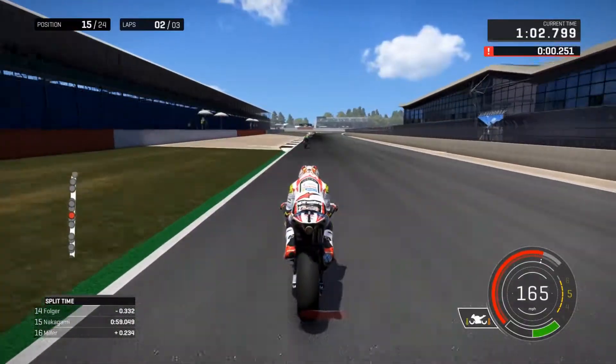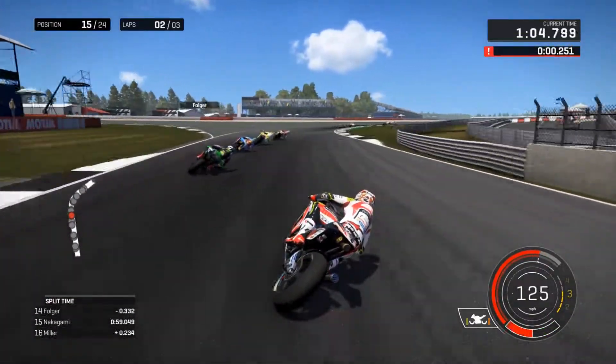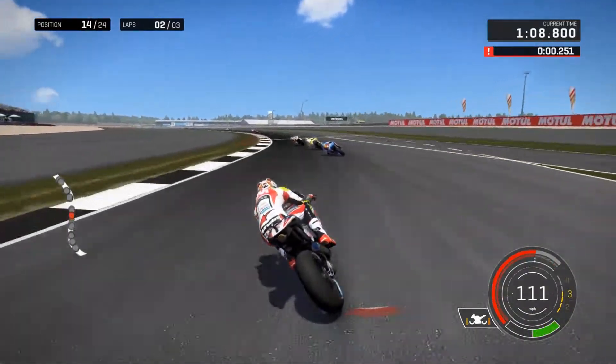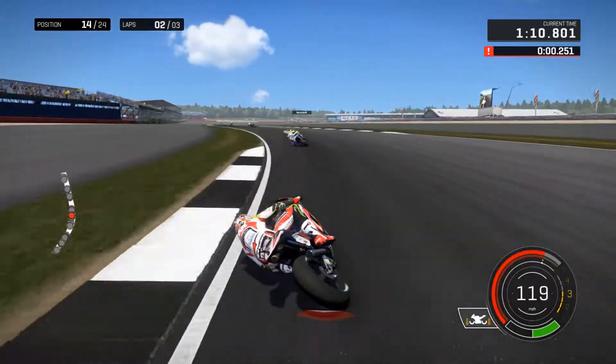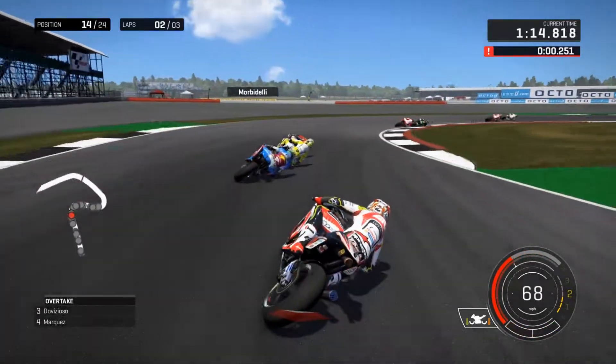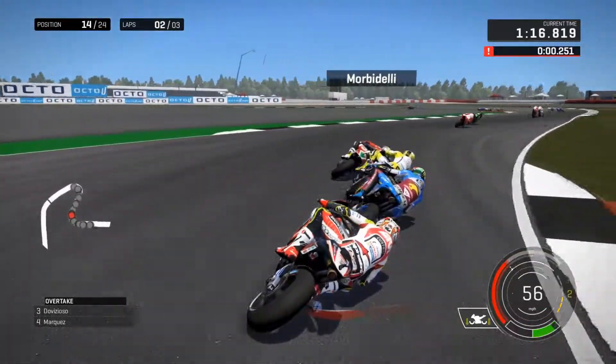In front of me now is Folger — I'm going to go for him on the inside. That was close, I could have crashed very easily because he tapped me as I turned in. As you probably know, if you get the inside of an AI and they tap you while you turn in, you're pretty much going to crash.